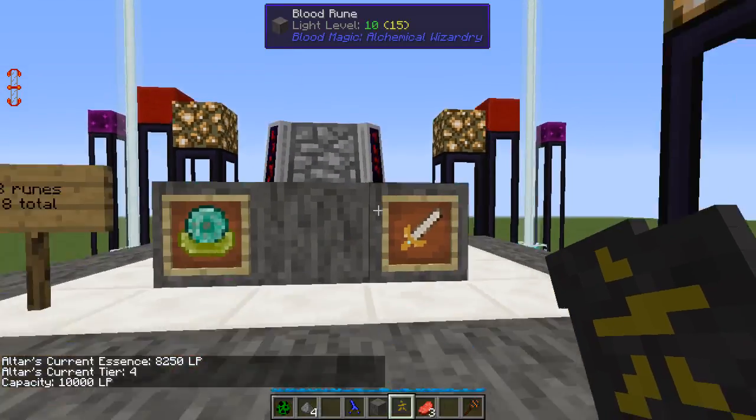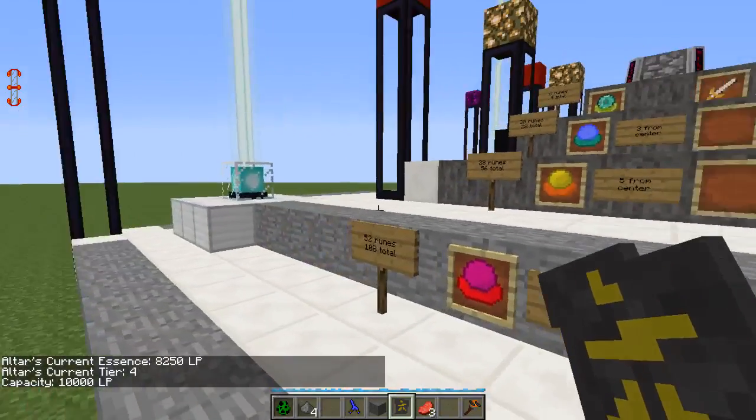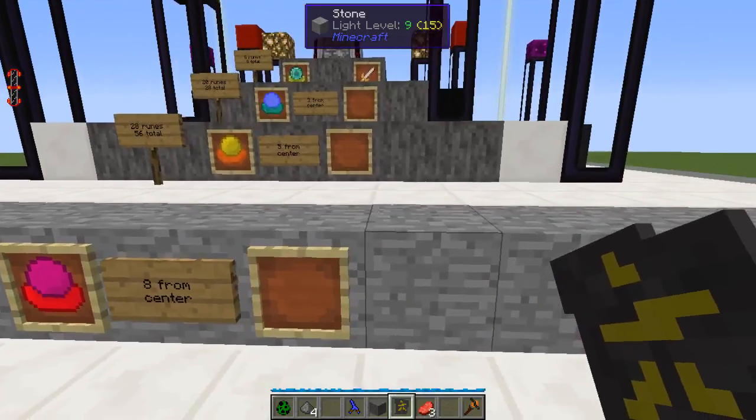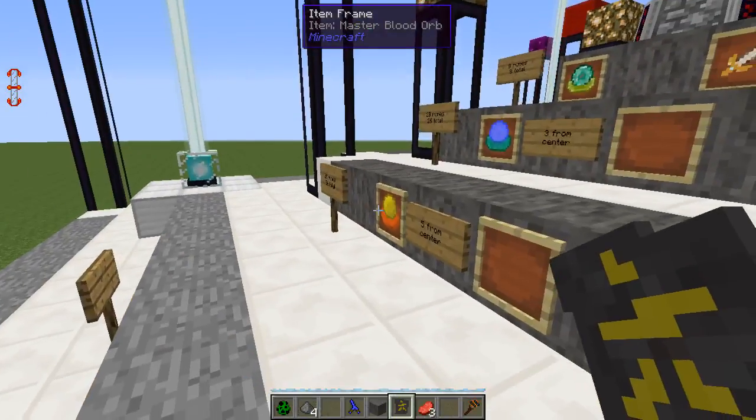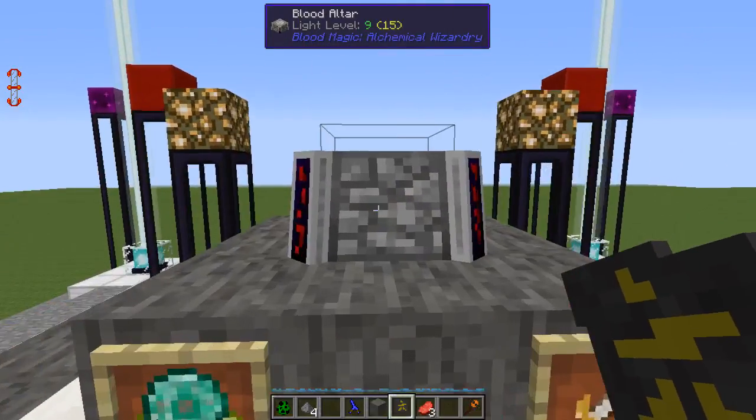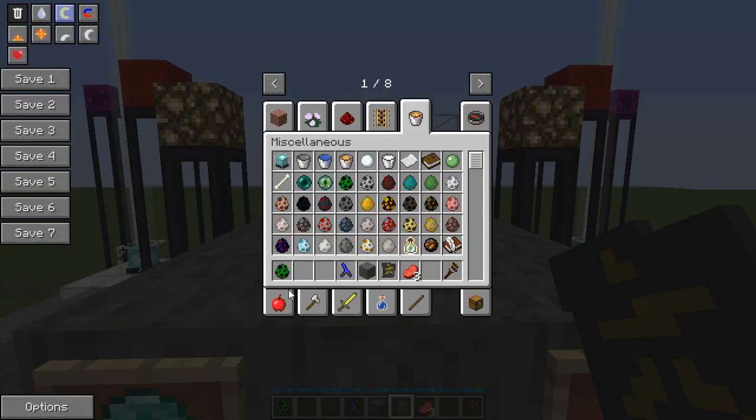Tier four - awesome! Now tier five is the highest level most people will get to. Tier four is actually as far as you need to go for very basic things - you can make most of the sigils, your bound armor, and you can fully automate the collection of LP with your blood altar.